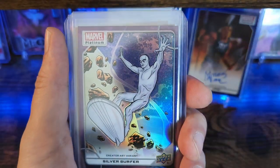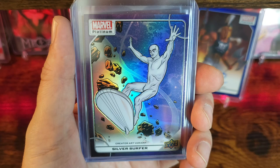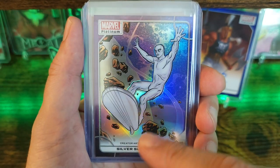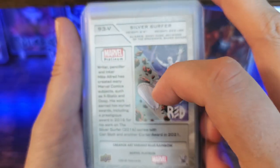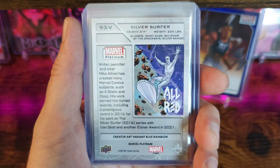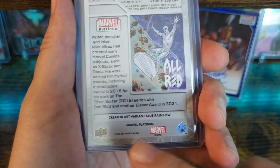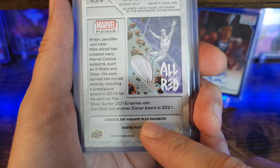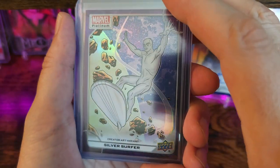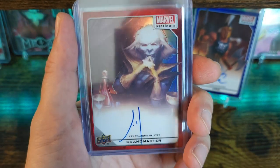Next card is Silver Surfer — this looks awesome. This one's a creator art variant, as it says down below. Odds of hitting this guy are pretty high — I think it's like 1 out of every 1,600 packs. Art's done by Mike Allred. That creator art variant — we call it a blue rainbow, but it's just a misprint; it is actually a purple.